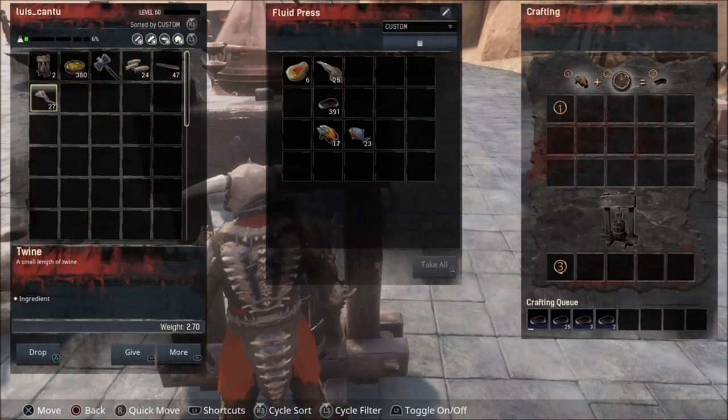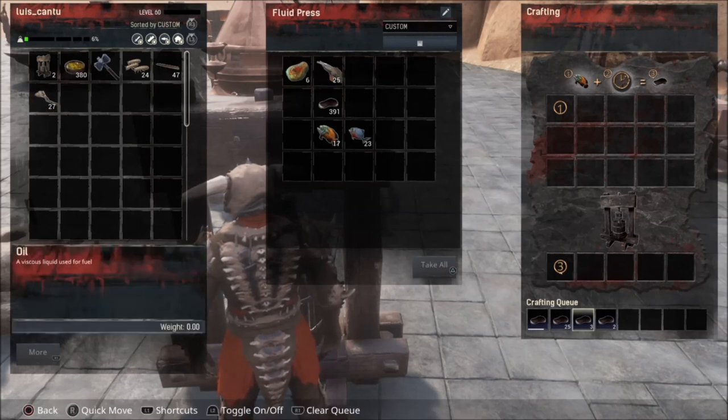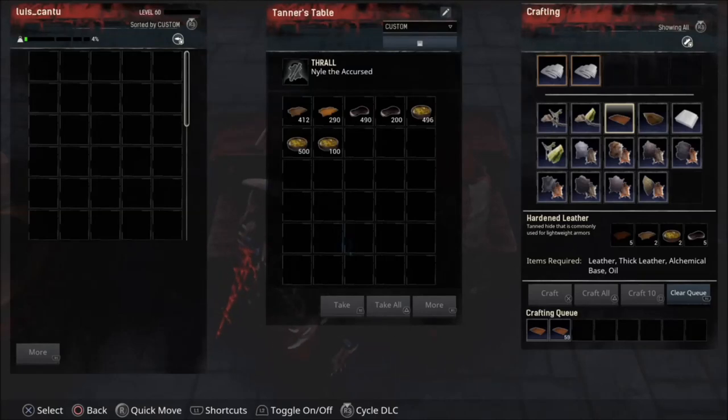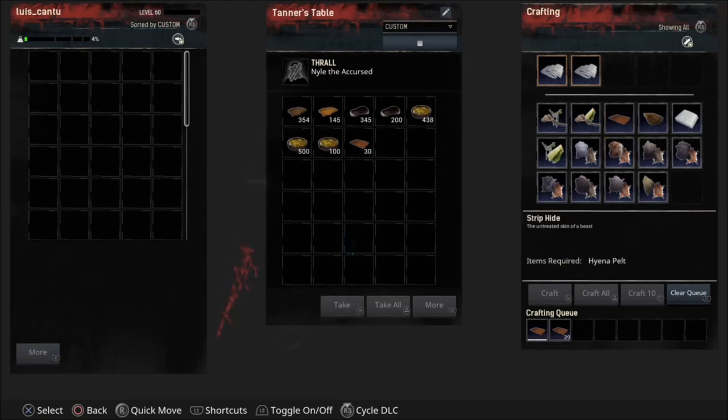You can see in the bottom that the oil is being made right now. The exotic fish is better because it will give you more oil. We're making it and that's it! I hope you have fun with this video and enjoy it. Another way to get hardened leather is using a grinder — put gear in the grinder and farm Sumerian gear. But that's high-level stuff.